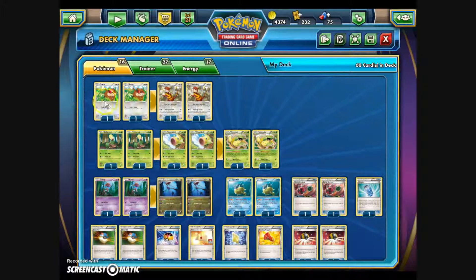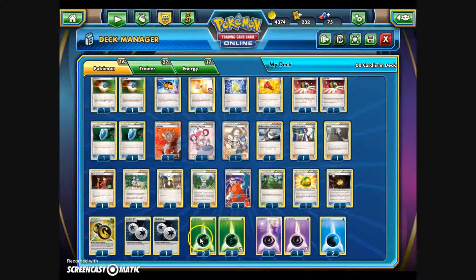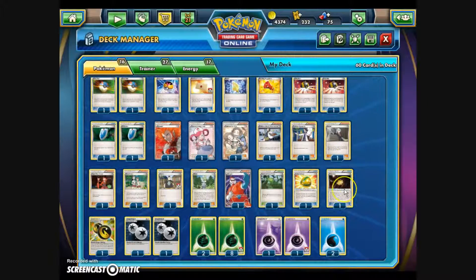The Pokemon lineup runs two of each: two Patrat, two Watchog, two Bellsprout, two Weepinbell, two Victreebel, two Skrelp, two Dragalge, and two Qwilfish. For energy, we have ten basic Grass Energy for Wafting Scent, two Psychic and two Water Energy to power up Dragalge if needed — these also cover Watchog and Qwilfish, which require colorless. We include two Double Colorless Energy and one Double Dragon Energy to get Dragalge powered up a bit quicker.